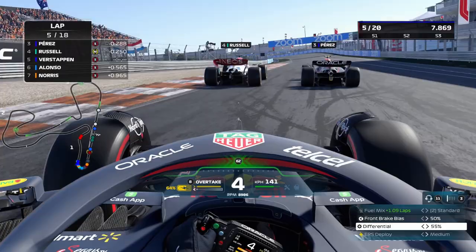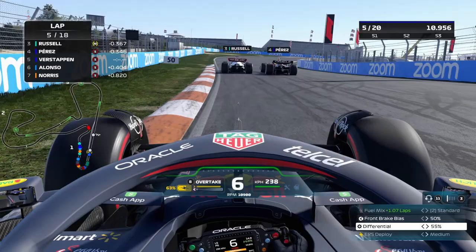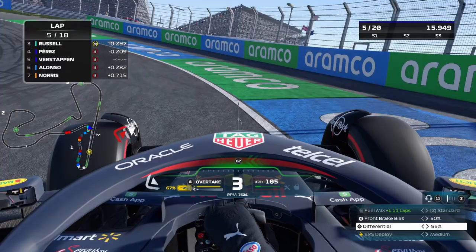But yeah, with these cars and F1-22 it's no problem at all. There you can see Russell activates DRS here as well — that's nice to see that the AI does that as well. I didn't expect that.